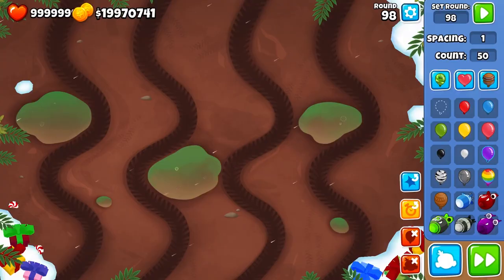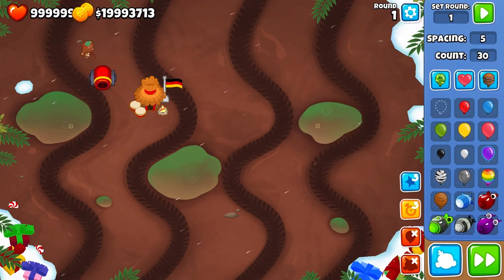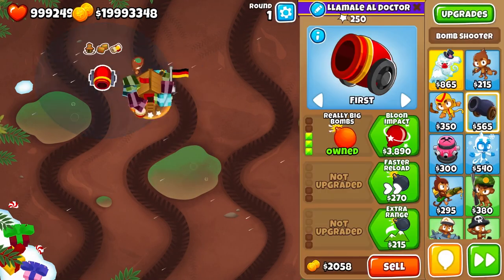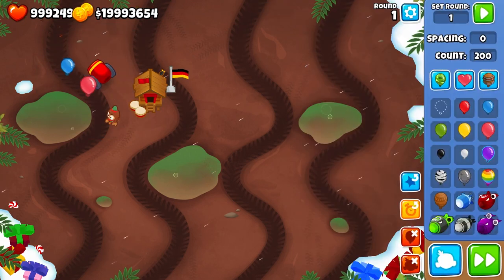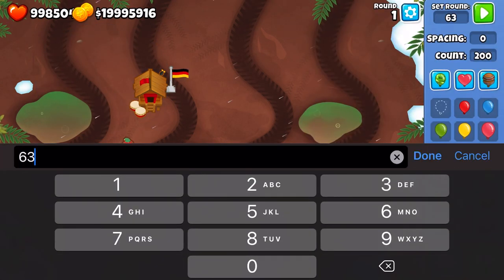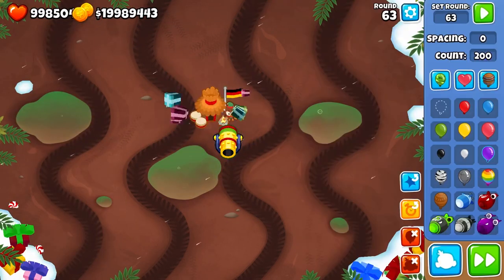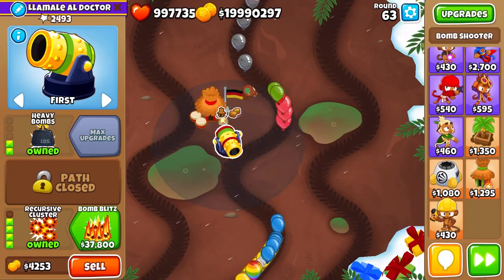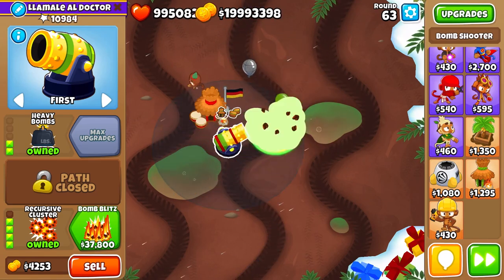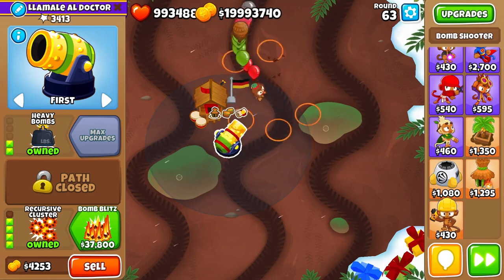Late game rounds are especially long, like round 96, and most of the harder rounds tend to be very long. The longer the round, the worse extra range will benefit you. On pierce, a lot of people don't expect that pierce will not always benefit your tower — towers with super high pierce will get barely any benefit. That bomb shooter only got five more pops from primary training. Looking at a 203 bomb on round 63, it got about 11,000 pops, and we'll see how much it does with primary training added.